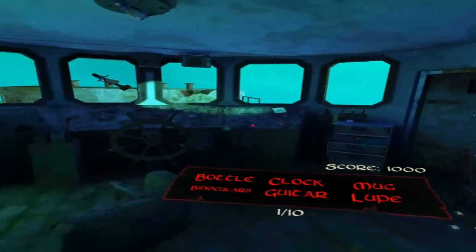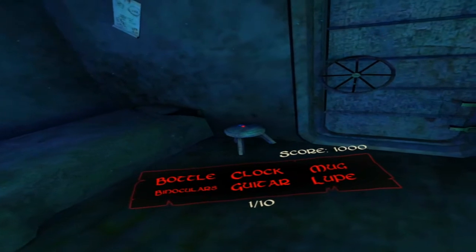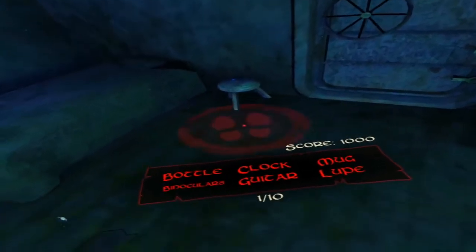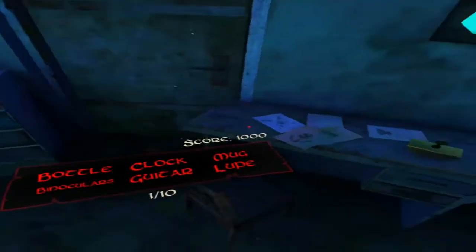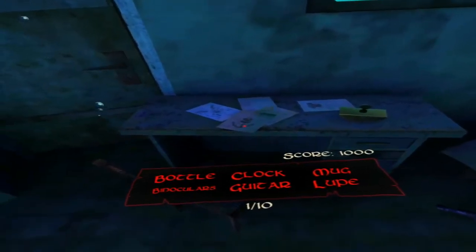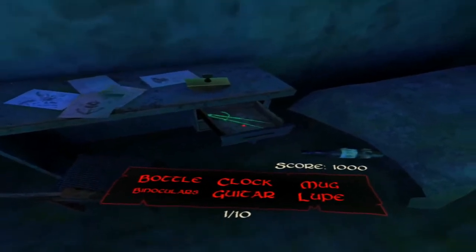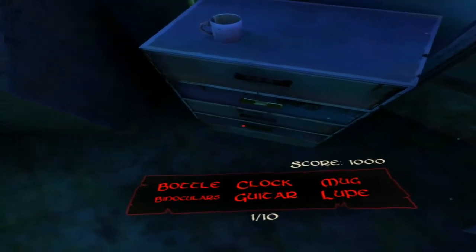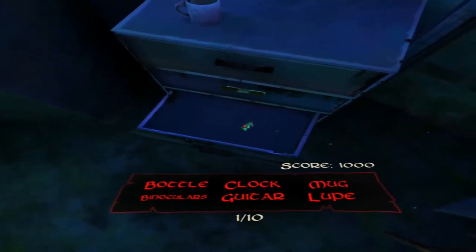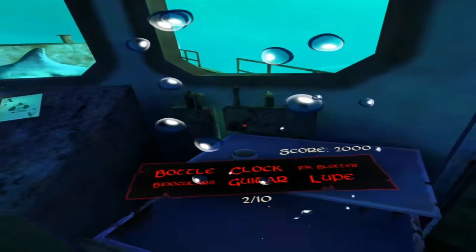Can anyone see a bottle? That's a lantern. I'm not sure what some of these items are. Is that a loop? No, that's not a loop. There's an anchor. Oh - I can open up drawers! I didn't know I could open up drawers. There's a mug, an ink blotter, a loop...